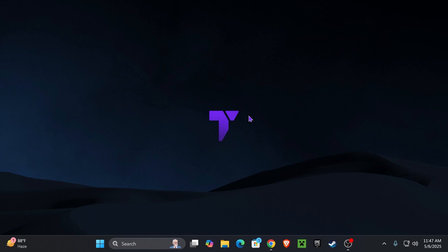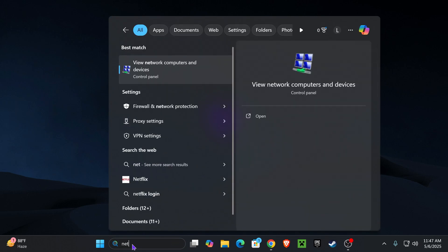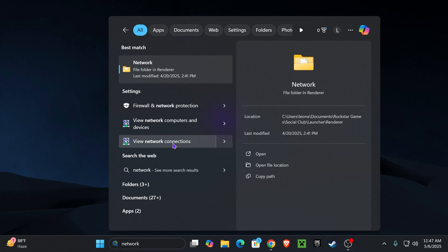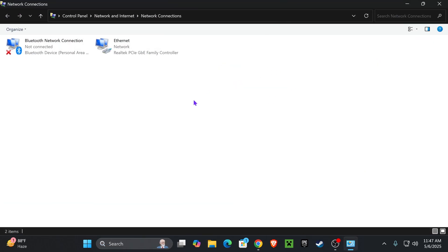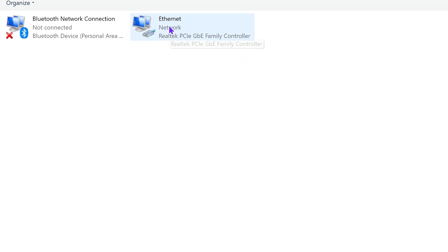Try to run Minecraft one more time. If that still hasn't fixed the issue, head over to Search and type in 'network', then open View Network Connections. Now find the connection that you're using on your computer — for me it's the Ethernet — so right-click on it.